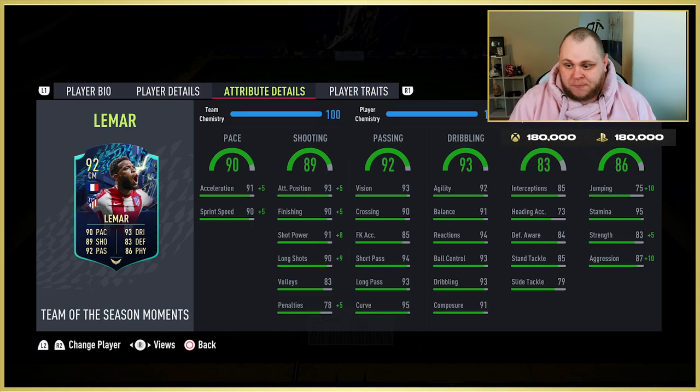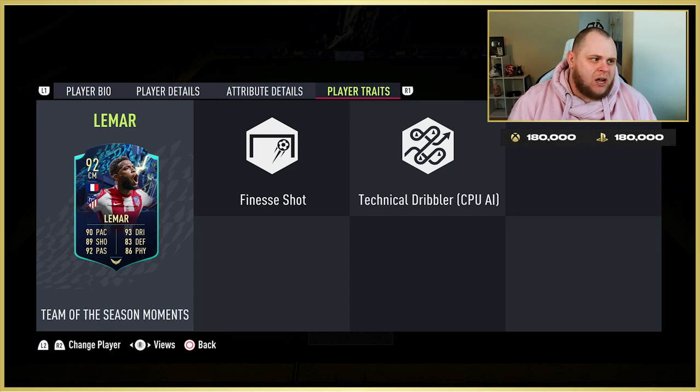The reason he works deeper in the field is his defending stats, and most importantly that aggression at 87. He can run all game long with 95 stamina. For player traits, he's got Finesse Shot — if you use him as a right center mid, cutting inside onto his left foot, the finesse shot really comes into play.